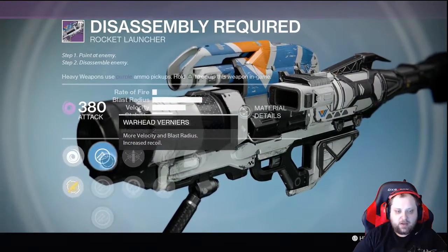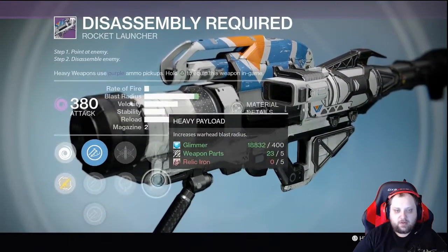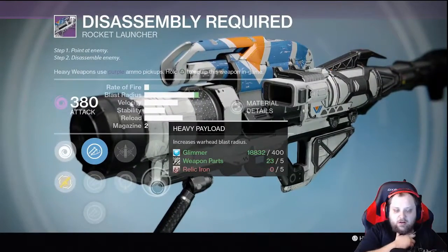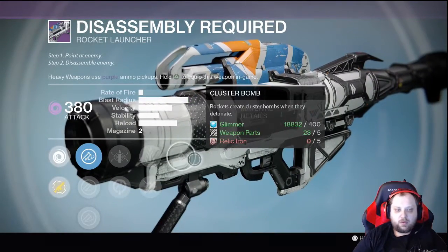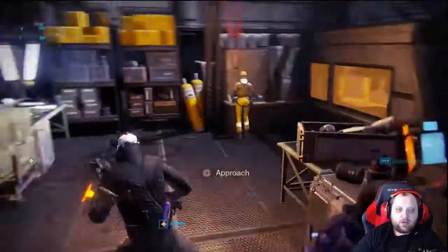Last one for the Vanguard Quartermaster — Warhead Veneer, yep, stick with that. Vacuum is decent. Perfect Balance, Heavy Payload, Cluster Bombs — I'd wait. Try Field Scout, try tube, and Cluster — I'd leave this as is. Unfortunately nothing here.